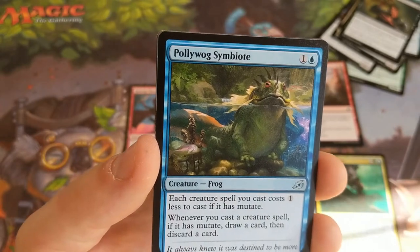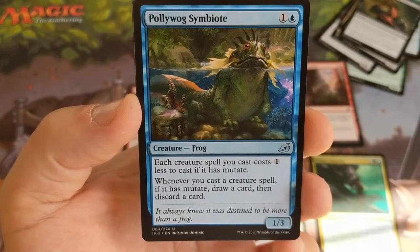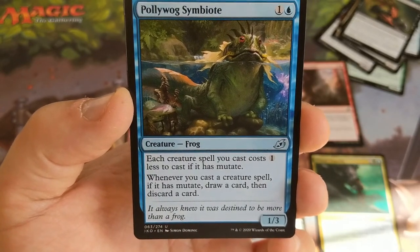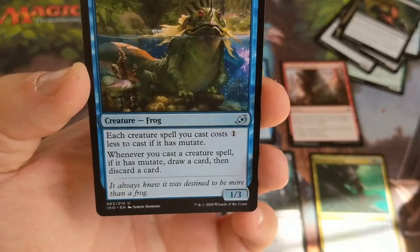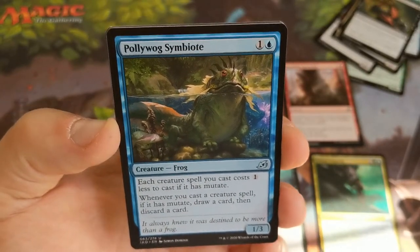Polliwog Symbiote — this is an all-star in a mutate deck. Each creature spell you cast costs one less if it has mutate, and whenever you cast a creature spell with mutate, draw a card then discard a card. Similar to Bastion of Remembrance, it's going to do a lot of work if you're in that build, so definitely something to consider.